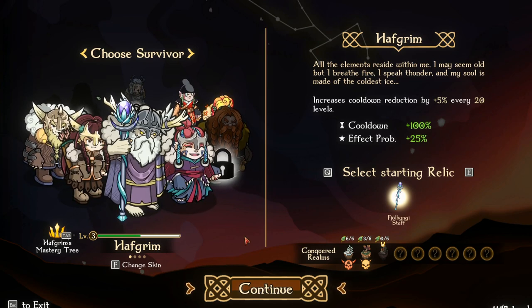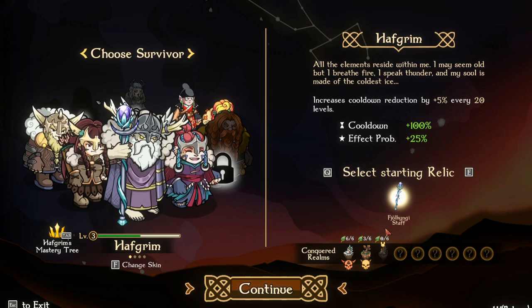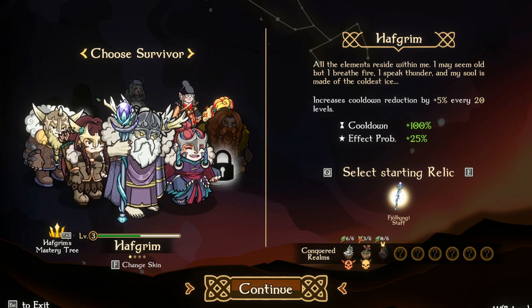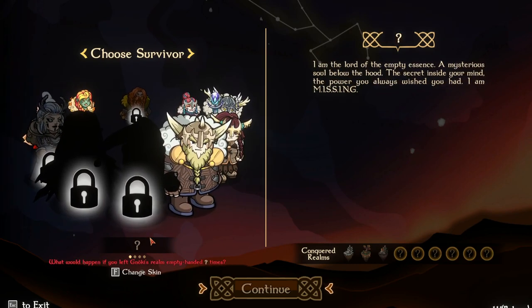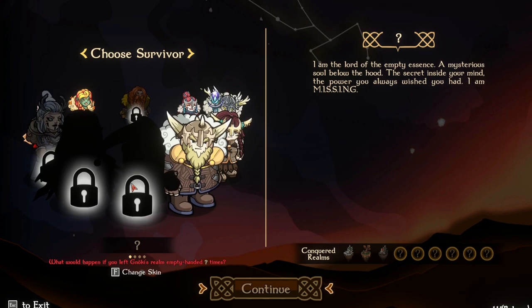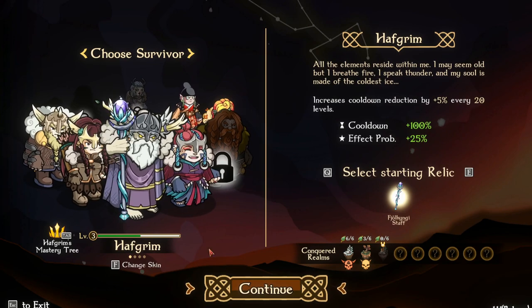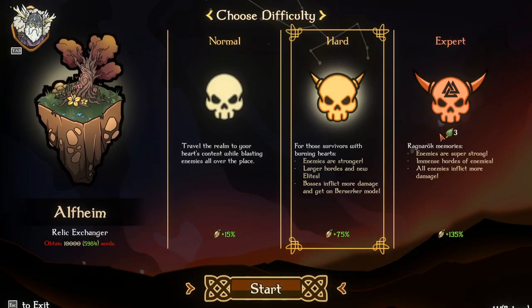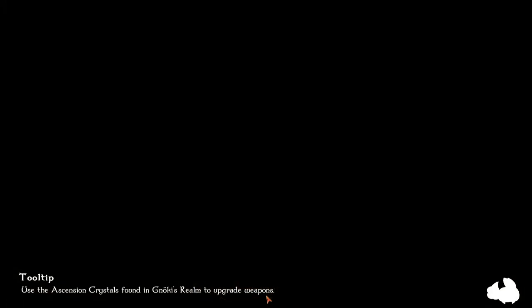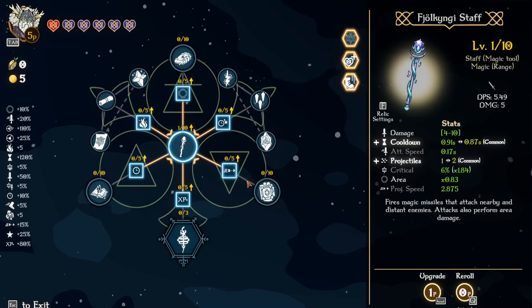Without further ado, let's jump right into this. We're going to play some half grim and hopefully we can make some progress. We're going to be running expert mode on Elfheim, but we're going to do the first wave without buying anything from the shop because this will unlock a character, which will be pretty sweet. We'll see who that unlocks. We are doing the ice run as well, so we'll see how that goes.